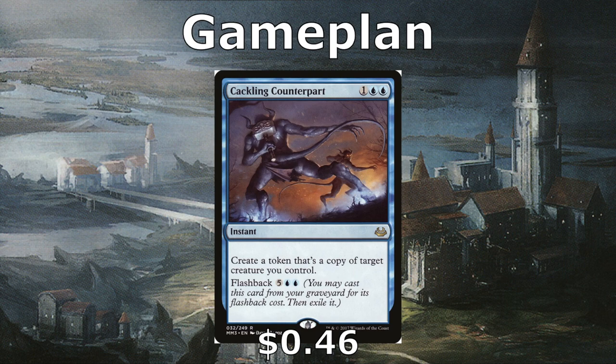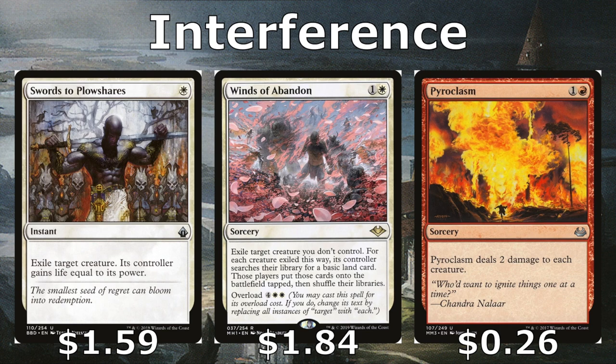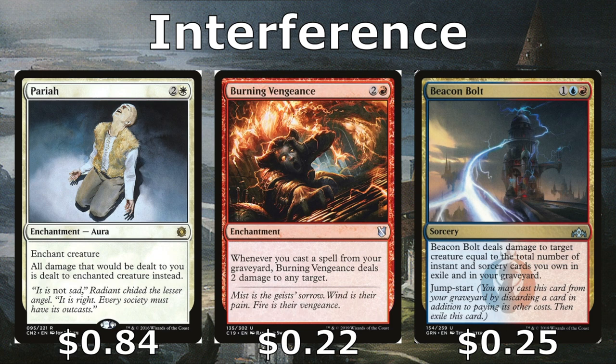A lot of our cards provide consistency rather than being pure game plan cards. For interfering with opponents, Swords to Plowshares gets rid of any creature. Winds of Abandon can deal with one creature or all of our opponents' creatures. Pyroclasm wipes creatures with toughness two or less — our own board as well, but Savine is immune. Pariah is a great political card — you can enchant a problematic creature an opponent controls and redirect all damage to it, or put it on Savine to prevent damage being dealt to you.